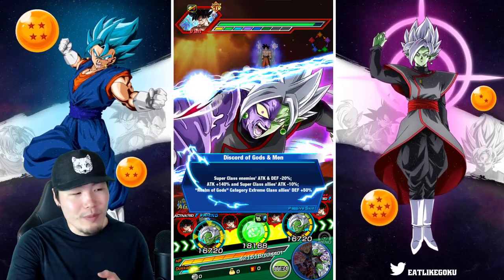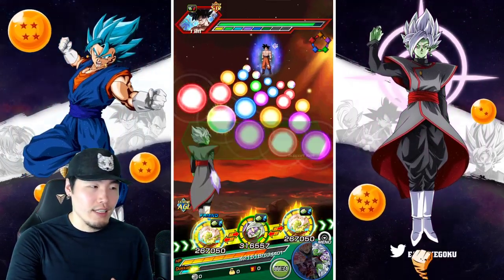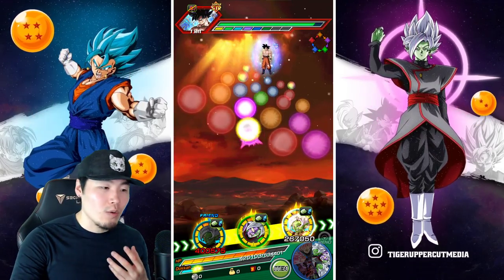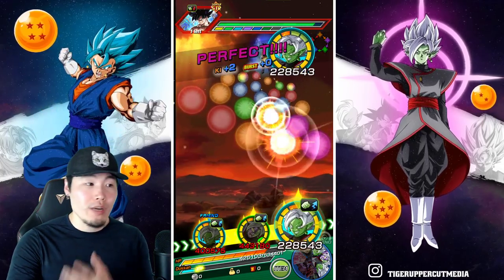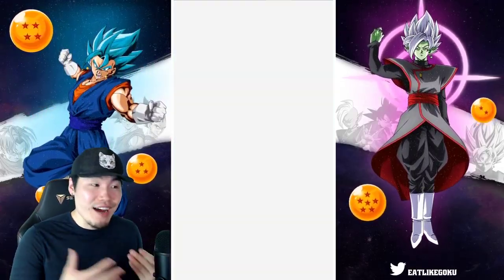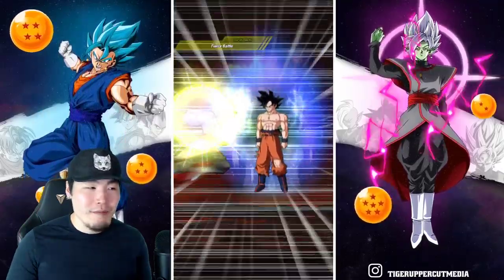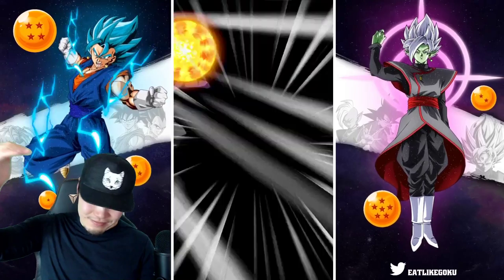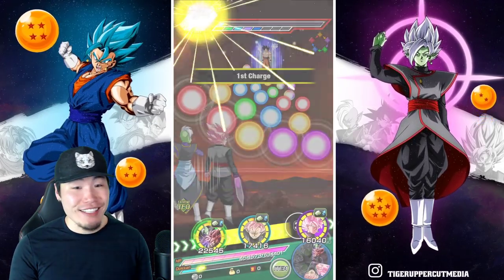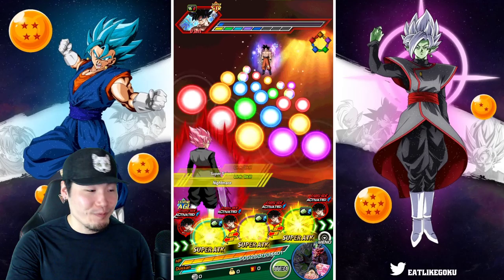I saw a few people in the comments complaining that he doesn't do as much damage or they just expected him to get more something with his EZA — especially considering how all out they went with Fizz Vegito Blue. I'm just like, there was no way this guy was going to be on or anywhere close to the level of Fizz Vegito Blue. He's just not as good. Fizz Vegito Blue is another level. But he's still amazing. Don't sell AGL Rosé's EZA short. They did a great job with him.